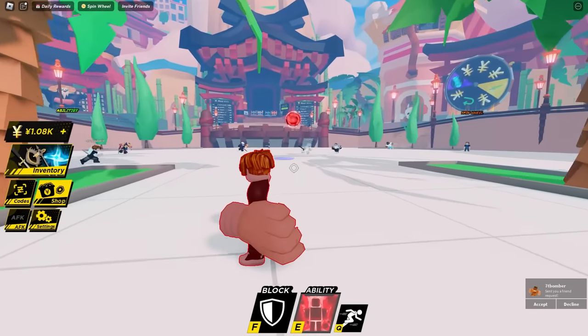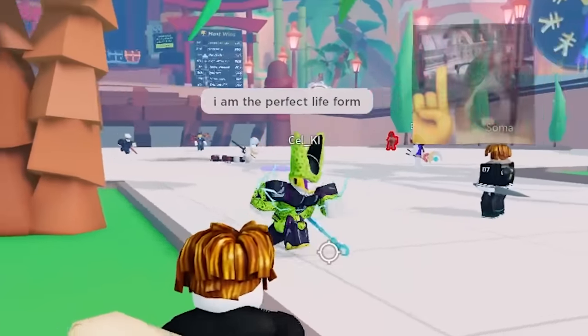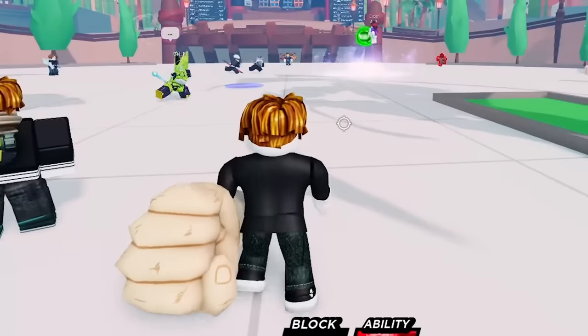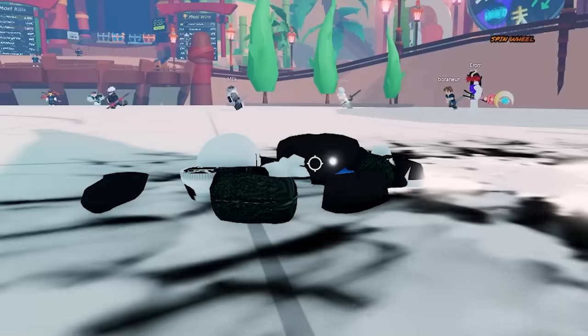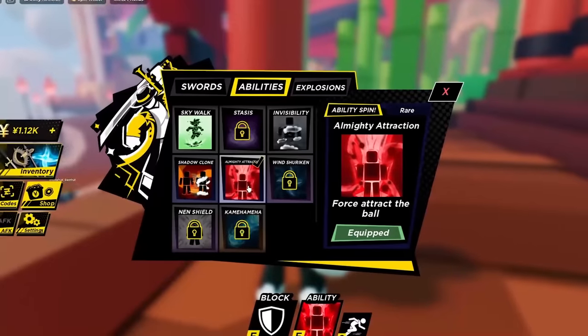They aren't ready. This guy is waffling — is bro an AI? Why are they going for me? And why did that not block it? This game makes no sense to me still. All right, we're changing abilities — I hate almighty attraction. Let's go with Skywalk. It gives me like an extra jump or something.